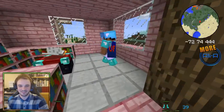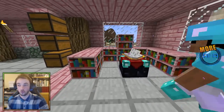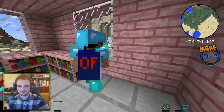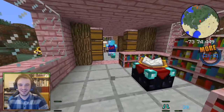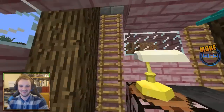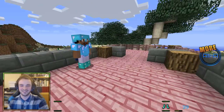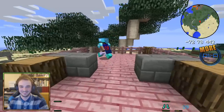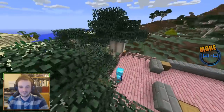Round the back, we've got a custom enchanting set up right here, set up with 11 bookcases in the back. We got nice views out of the window — we have a desert, we have a hill, and we have more of a desert. And then if we come upstairs, you can see that on the roof we have an upstairs that's not quite built yet.